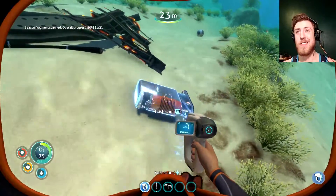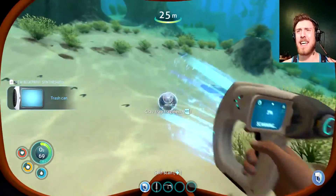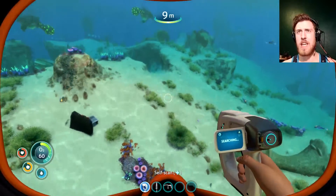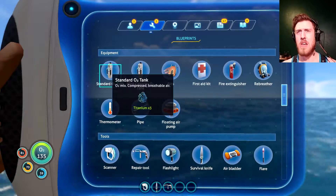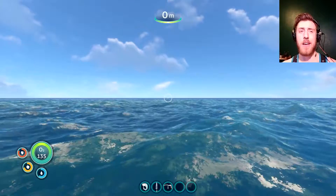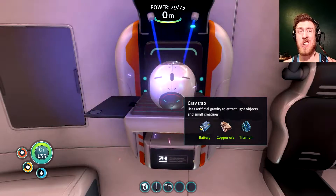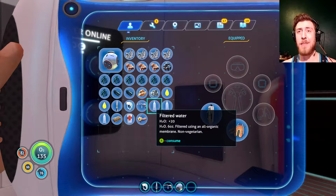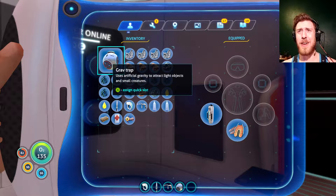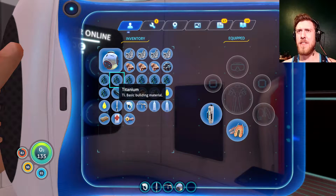I'm going to make a grav trap — I usually don't, but for catching fish I think it'll be pretty useful, so I'm going to try it out. Something different. I only really need to catch fish in the beginning of the game anyway, so if I'm going to make it, I might as well make it now rather than when I don't even need it. I don't like that it's so large — it takes up some inventory, which is at a premium in these games.